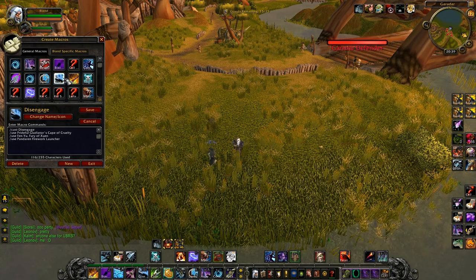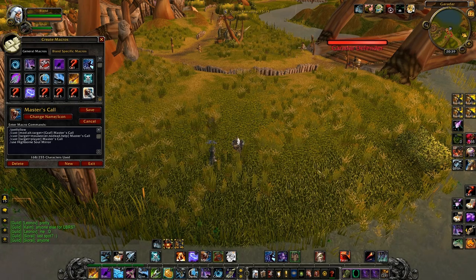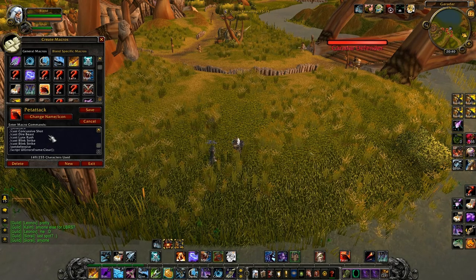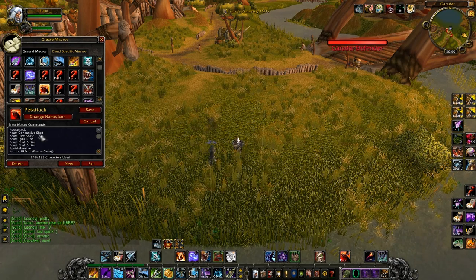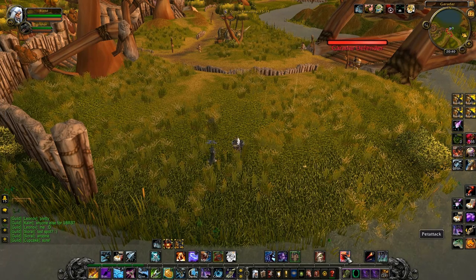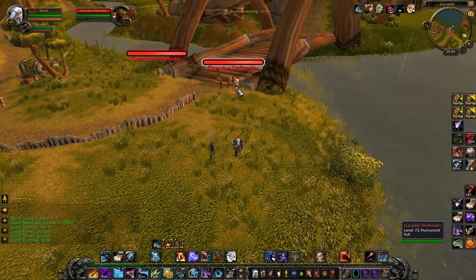Disengage can be macroed with the engineering parachute. The Master's Call macro combines Pet Passive and Pet Attack. For your main attack macro, put slash pet attack and slash Concussive Shot — I have it keybound to Q. So when I press Q, the pet attacks the enemy and I also slow them with Concussive Shot.